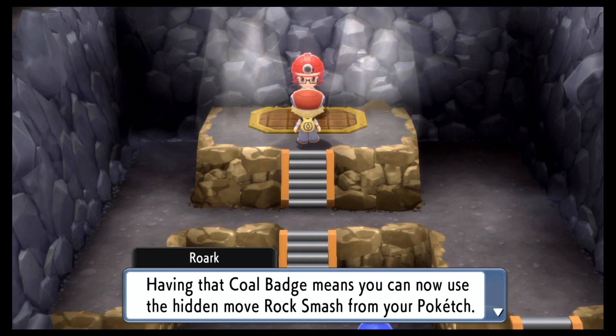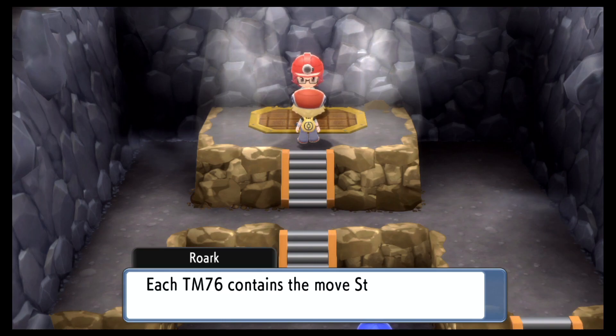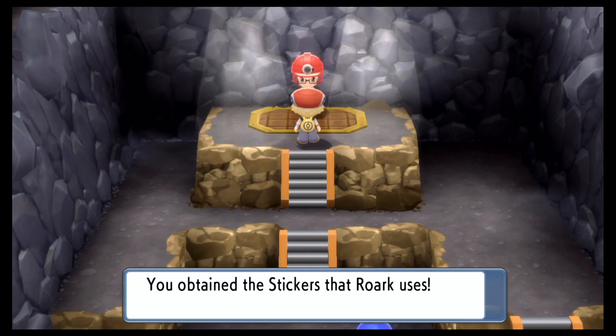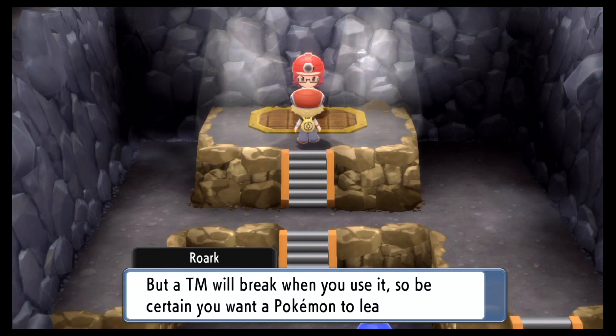Having the Coal Badge means you can now use the hidden move Rock Smash from the Poketch. We also got multiple TM-76s — each contains Stealth Rock, a move that inflicts damage on opponents that switch into battle. And some stickers too! A TM will teach its move to a Pokemon instantly, but a TM will break when you use it, so be certain you want a Pokemon to learn that move.